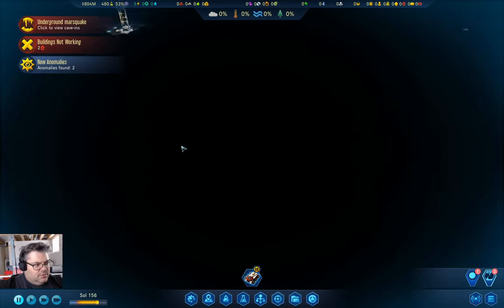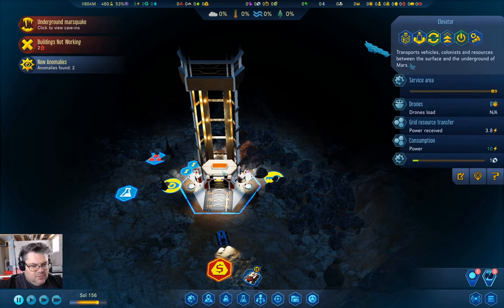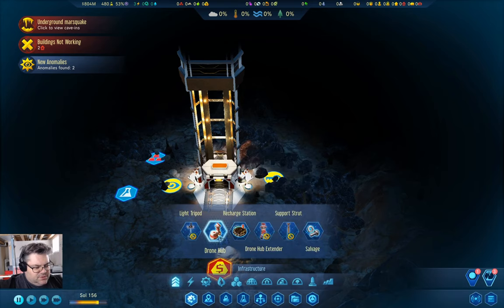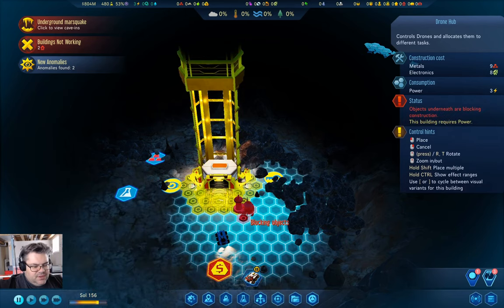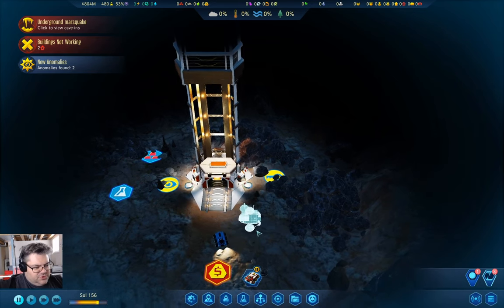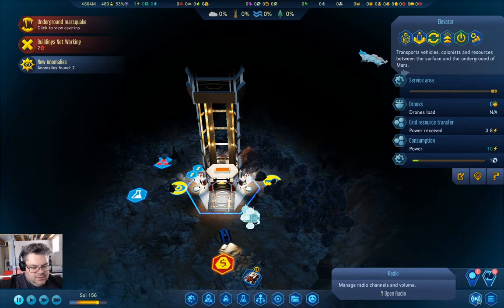We have some anomalies. I think I probably want to build a drone hub down here — that's going to be like the easiest way to get a few drones down here. Now I'm going to need a drone, so I want to go back up here.